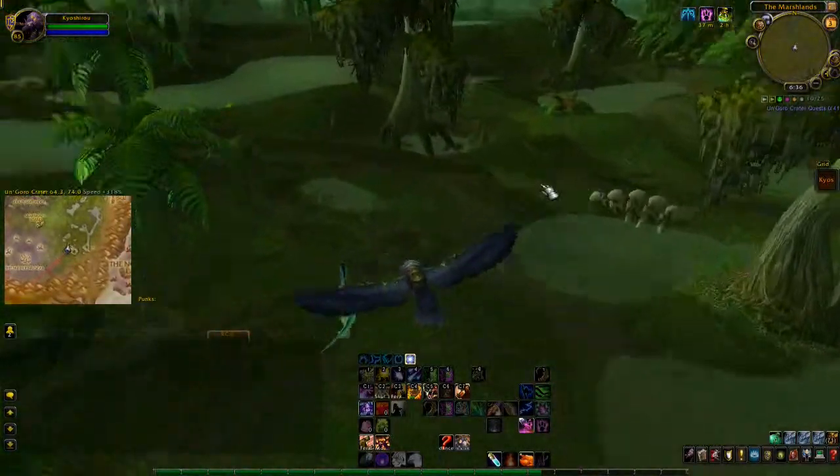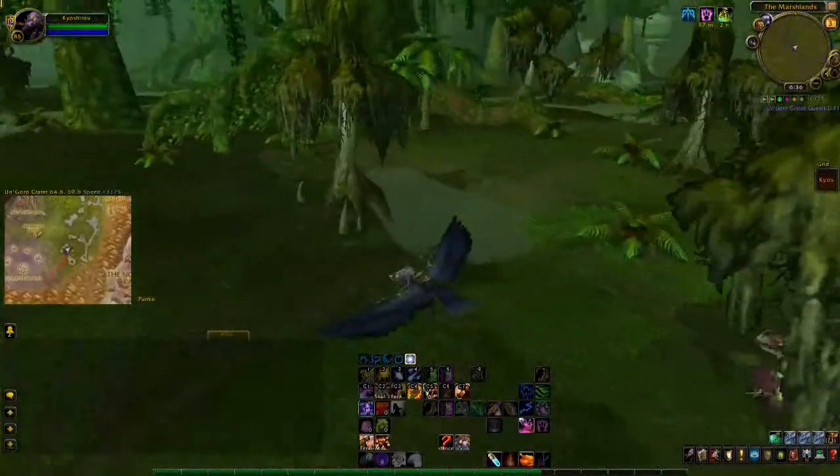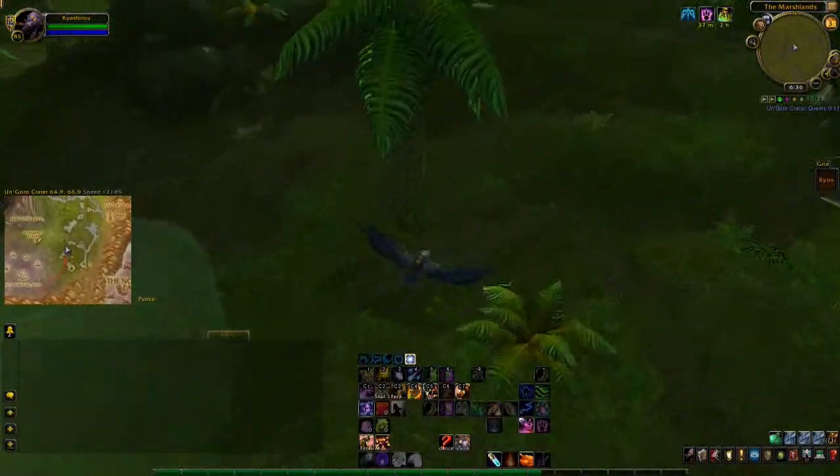Greetings everyone. Today I'll be covering how to get the Deviant Hatchling and the Ravisaur Hatchling. These hatchlings are two of the raptor pets that were introduced in Patch 3.2.